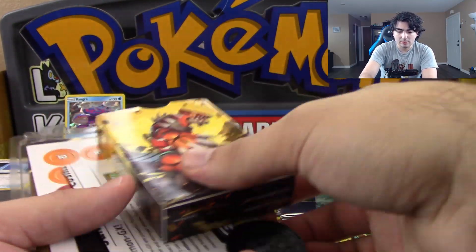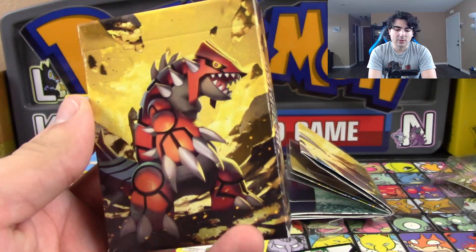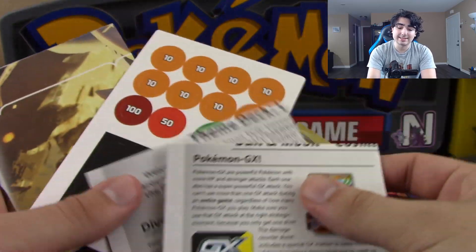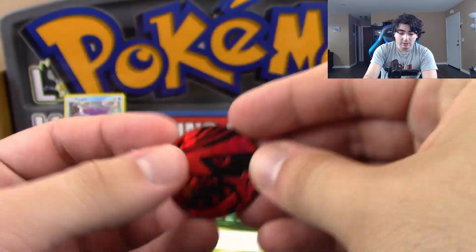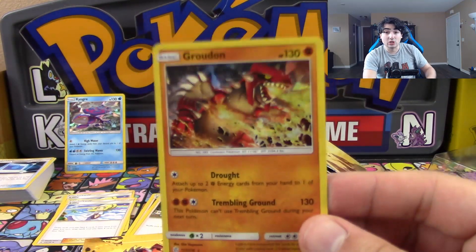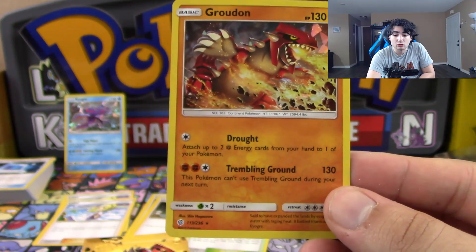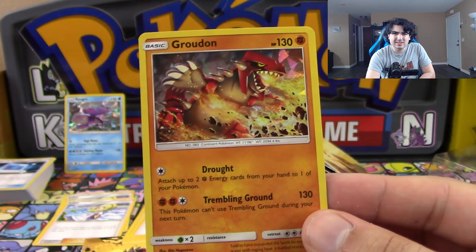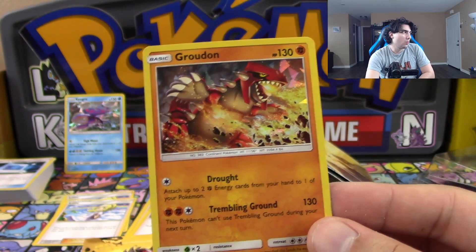So let's go over the Groudon box. His stuff comes with the exact same things — the cardboard cutouts, the paper mats, the code card. He gets his own coin which also looks very good. And he gets a Shatterfoil version of his card from the new Cosmic Eclipse set. His two attacks are Drought — you attach up to two Fighting energy cards from your hand to one of your benched Pokemon. Not as good as from Discard, but there are situations where attaching from the hand is definitely way better.